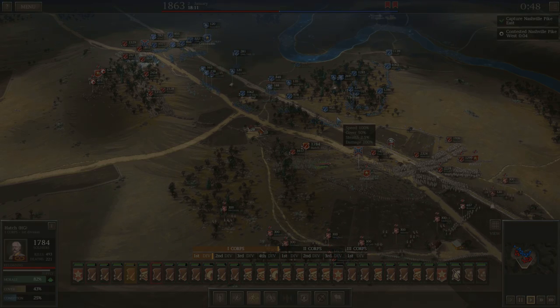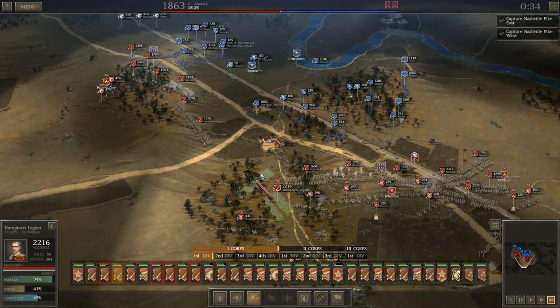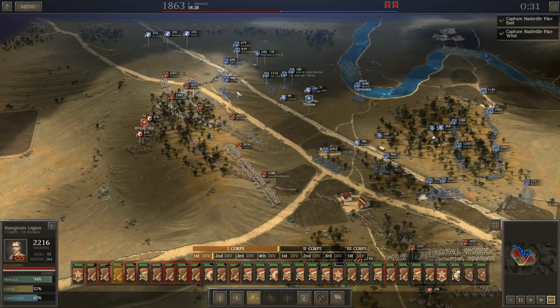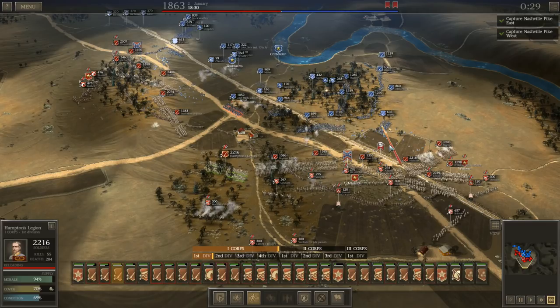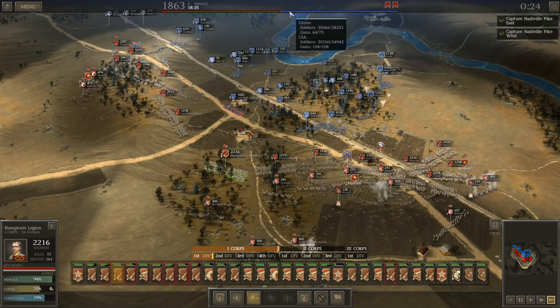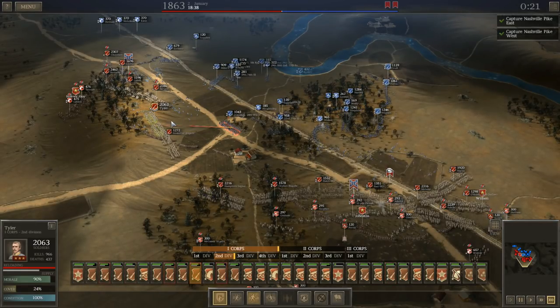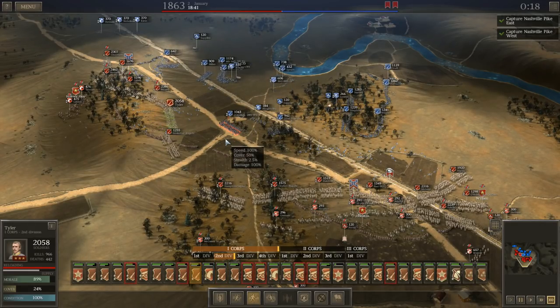I think I might be okay. This is looking good and I'm keeping it on the fast sim here because everything is going really well. I've got my guns up and I've driven them off quite nicely in both areas. Honestly this is so much better than when I just rushed to the Nashville Pike in my original playthrough - this has gone much more smoothly and much more in my favor. Just wiped out another battery. I'll let this kind of play out and we'll see where things stand going into 1863.